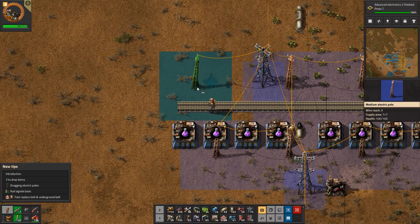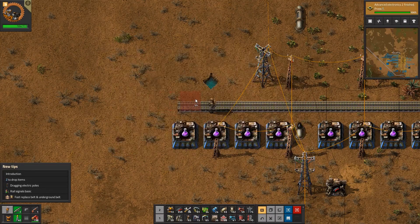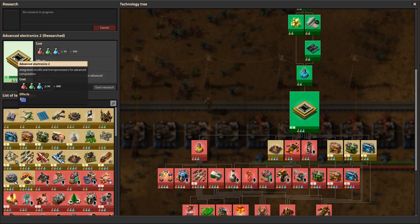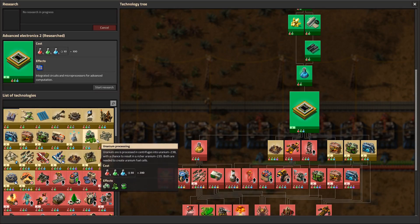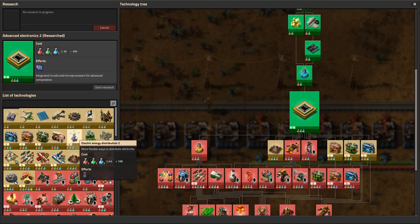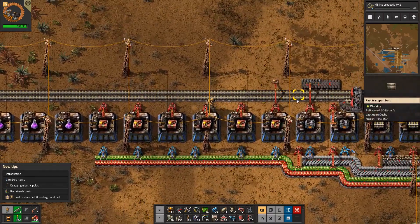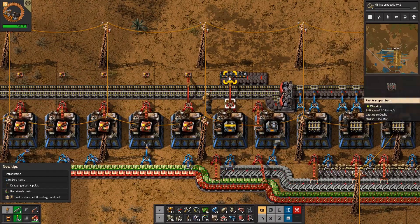What? It's water there — no! Damn it. Yes, but we have landmass. Nature zero, me one. Okay, we're done with this research. Let's research — no, this one I want to research later. Let's put this one — it's mining productivity level 2. So we increase the productivity of our mining drills and pumpjacks. Yes.